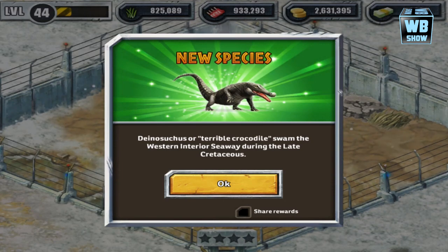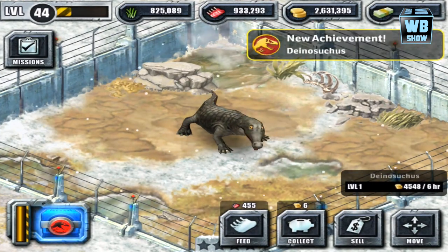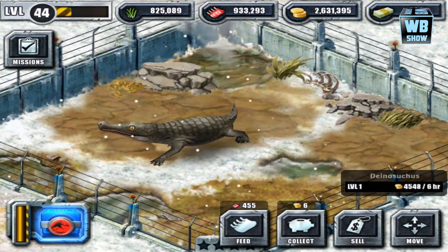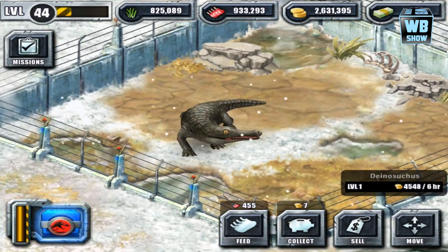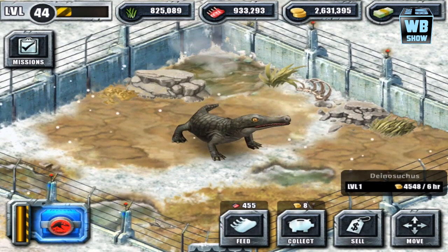This animal — not dinosaur, animal — was available during the late Cretaceous era. Here it is and we're just gonna tap on it. It definitely looks like a crocodile — it has the jaw of a crocodile and the body of a crocodile. Oh, it moves super quick. That's something that's a bit different.